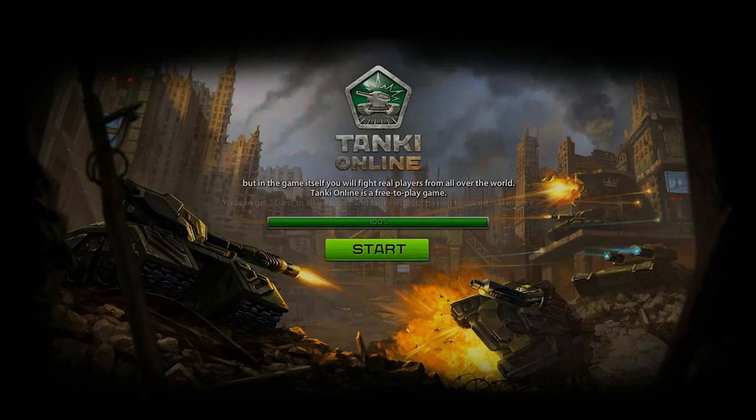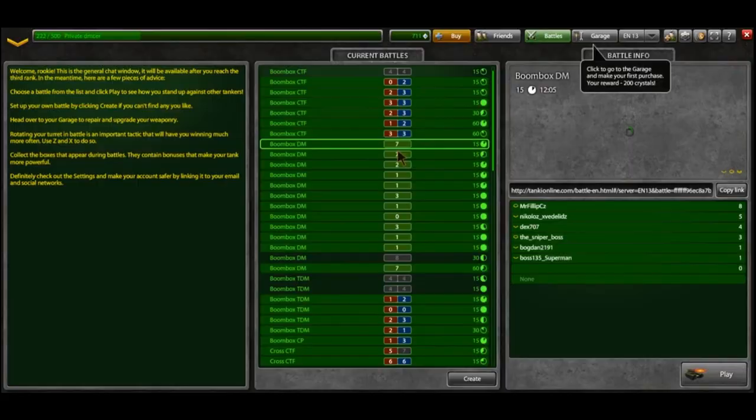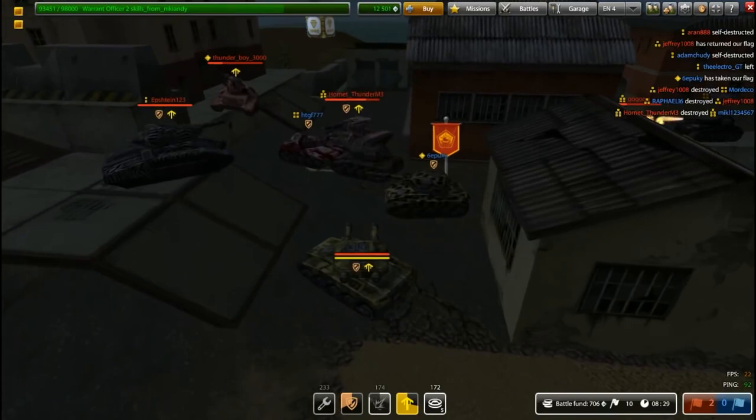When Tanki Online was created, teaching newcomers and showing them all the features of the game was not even a topic up for discussion. New players were sent straight into battle, with the only piece of advice being a small message explaining how to control a tank. The next step was adding helpful bubbles. Once you entered the garage, you saw a bubble telling you that you could get crystal cash back for buying new equipment, and another bubble could send a player to a battle to get even more free crystals. And that was it — the entire interface tutorial. It was conceived as a temporary stopgap, but remained in the game for a very long time.